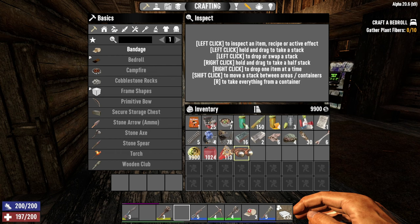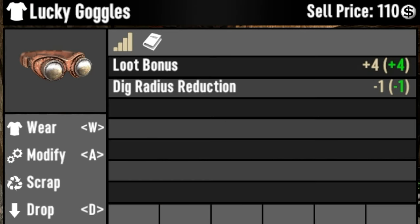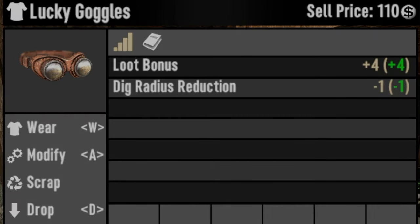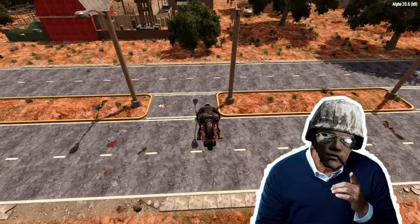Another alternative is something called Lucky Goggles. You can find these or buy them from the trader — you can't craft them — but they give you a loot bonus of plus 4, which is still better than spending your hard-earned skill points.